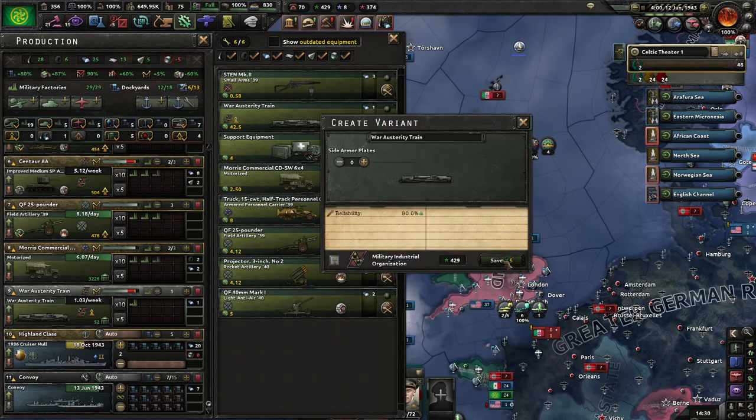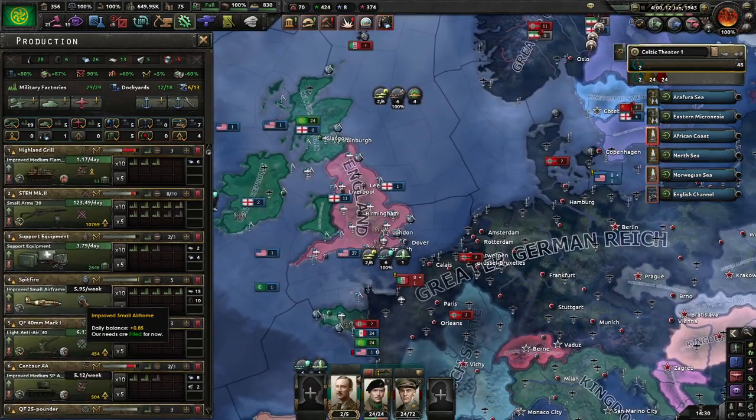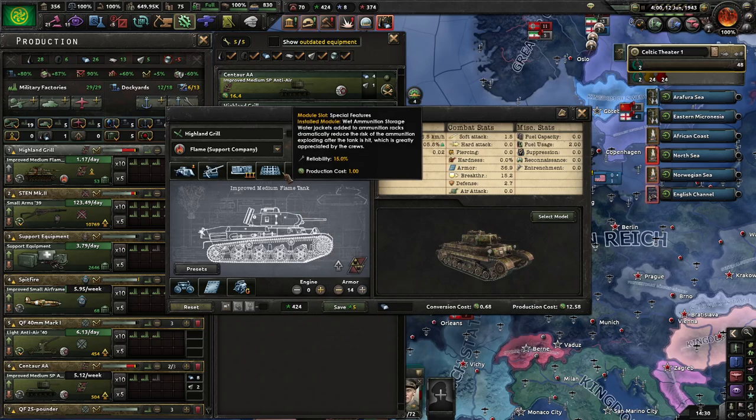I'm not sure if reliability really makes any difference for austerity drains, but they're less likely to just fail when something goes wrong. Reliability here matters.